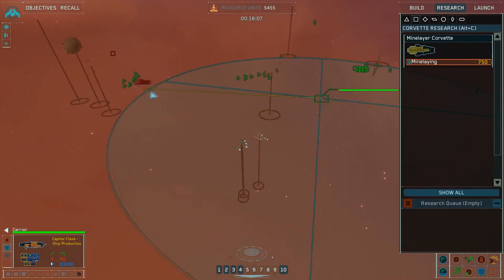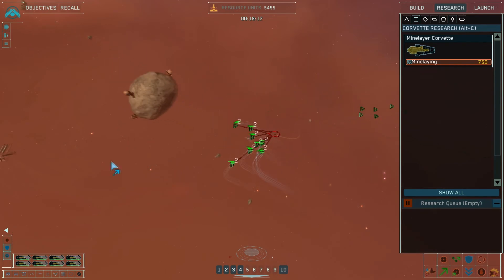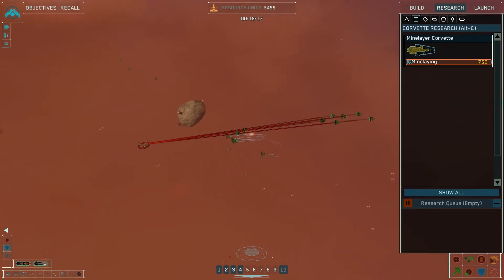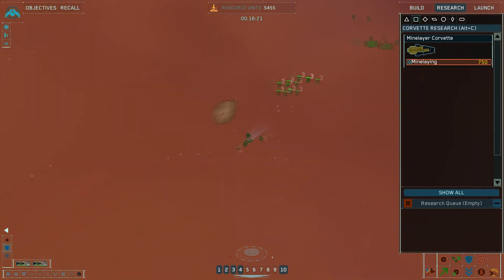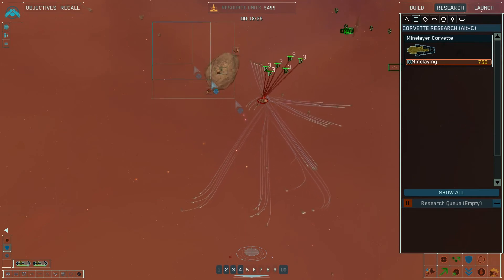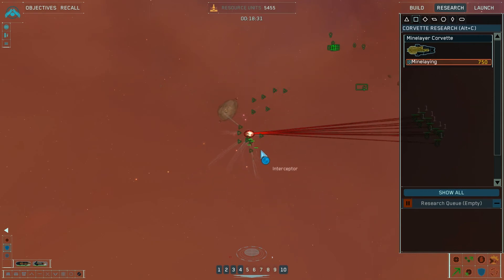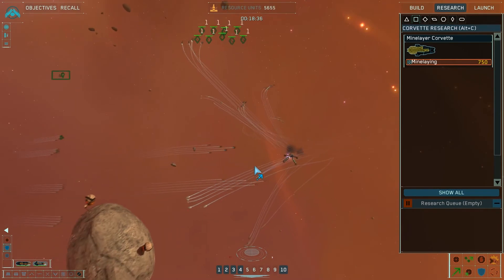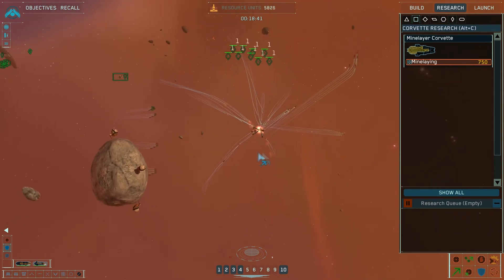Carrier — move order confirmed. What are we looking at here? We got the hyperspace gate there — let's take that out. All weapons on target. Well, looks like we kinda got this in the bag now. This element of the mission at least. I hope I didn't screw myself over destroying these things, but I just don't feel like dealing with it.